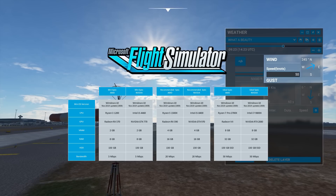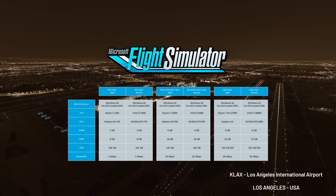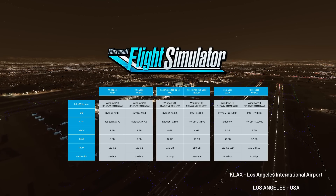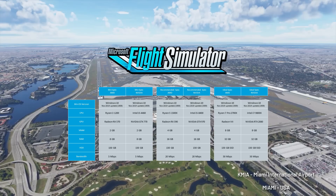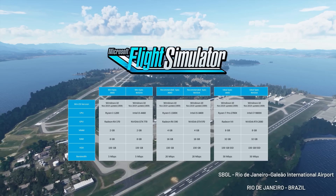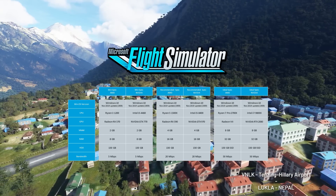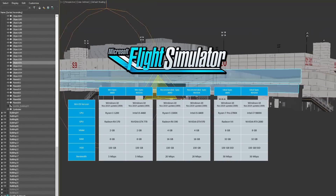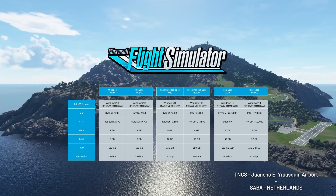Now let's go into the ideal specs for Microsoft Flight Simulator. On the AMD side you're going to be aiming for a Ryzen 7 Pro 2700X, or an Intel i7 9800X. I'm really happy I upgraded to the Ryzen 9 3600X because it seems I am now above the ideal specs for Flight Simulator — that is absolutely awesome. For video cards, you're going to want a Radeon 7 or a Nvidia RTX 2080 at least, with at least 8 GB of VRAM.